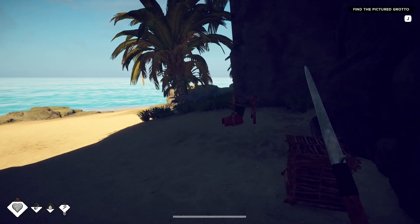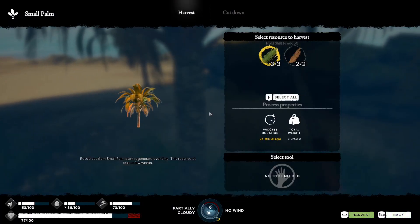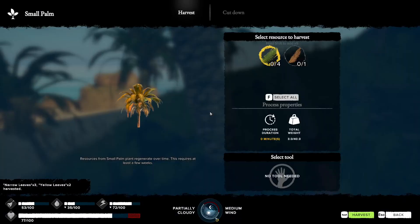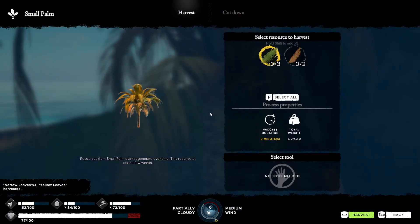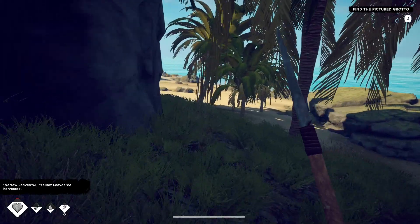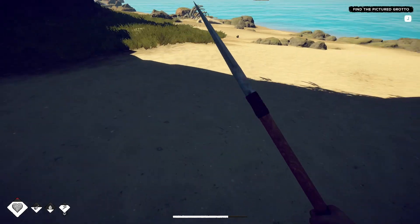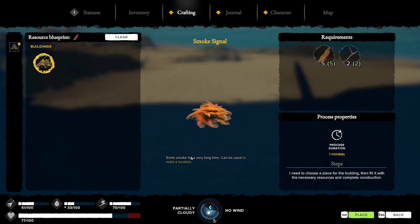I want five of these and two sticks. Let's go get some more from any old tree - just E then spacebar to gather. We got six of them. What I want to do is click on the yellow leaves here and go to blueprints - this brings up the smoke signal option.